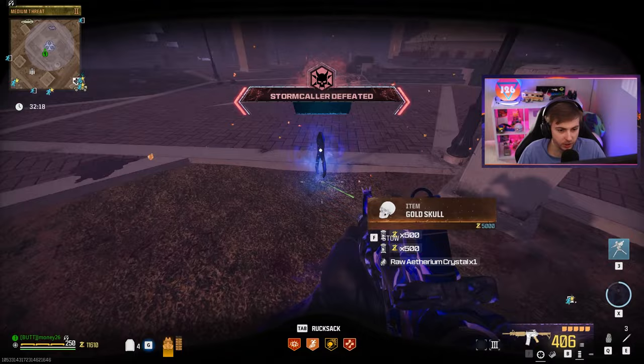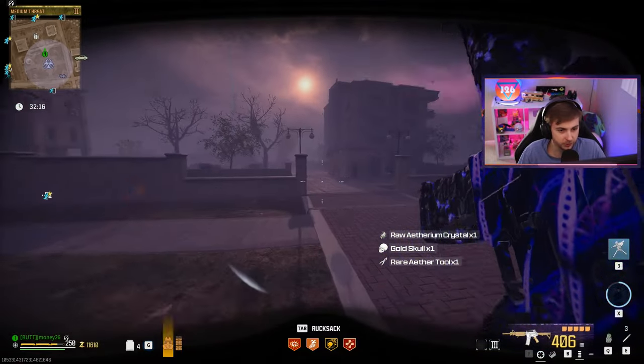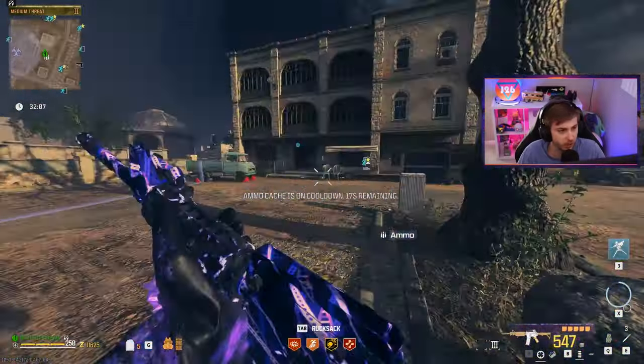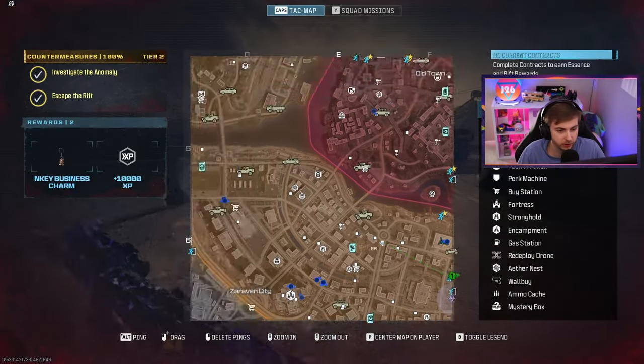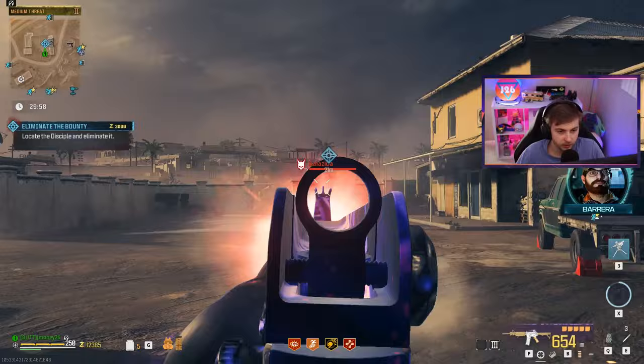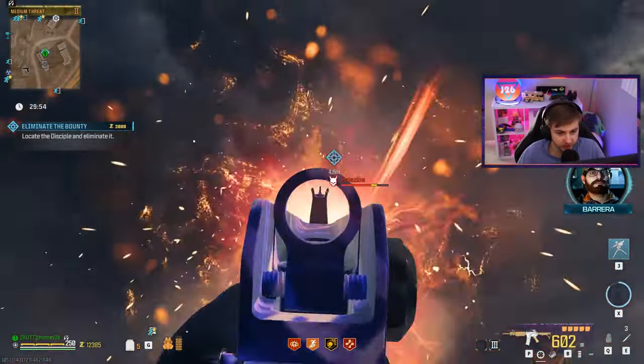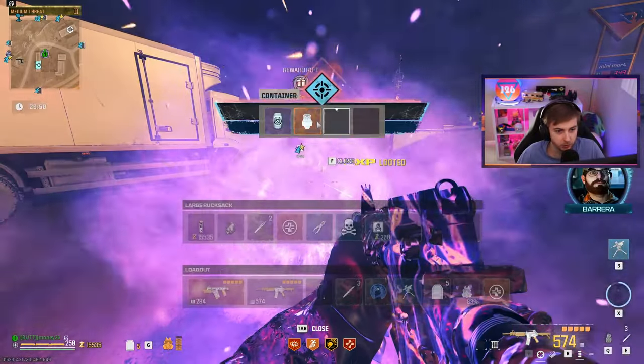One pack crystal — how generous. And a rare aether tool. I think we're probably good now. I do want to try this M16 out against one tier two bounty. We got a disciple for you — this one should be a bit easier to kill. Oh yeah, it definitely is. He's already gone. Easy reward.